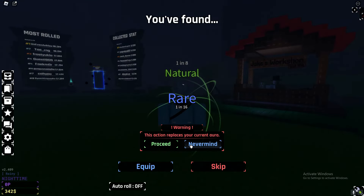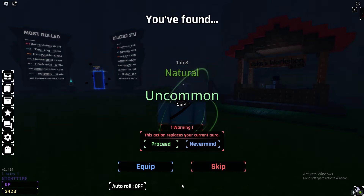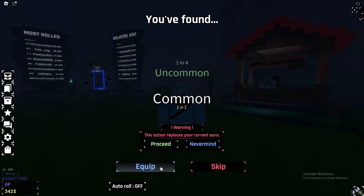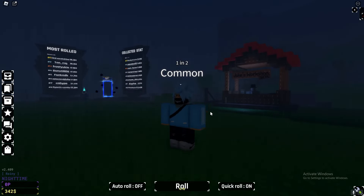I'm just going to go ahead and skip, and I'll be back once we actually get a common. Believe it or not — oh there we go, just got a common. So let's equip the common, proceed, and there we go — we got the common aura in Souls RNG. It's in our inventory as you can see.